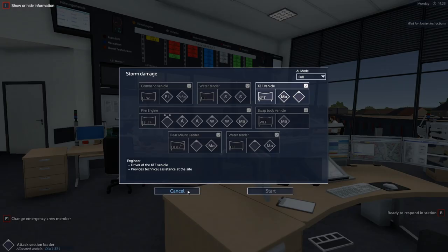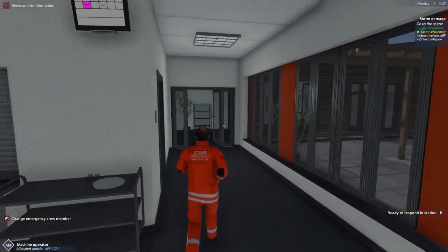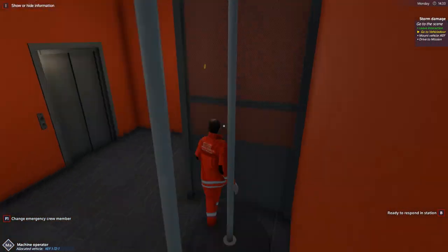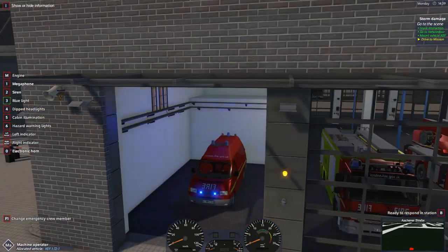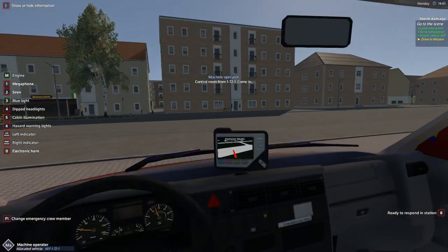We have another callout with the KEF vehicle — ironically. This is storm damage; not really sure what it's going to entail, but it's just the KEF vehicle going out so it can't be anything too bad. Maybe it's just chopping another tree. We're going to be the driver once again. The T4 looks a little out of place compared to everything else in the game — it looks like it should be from the '80s. Let's jump in for the second time today.